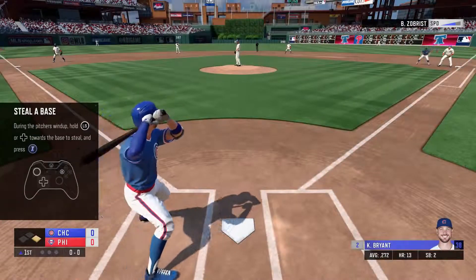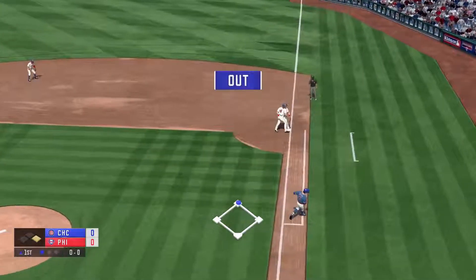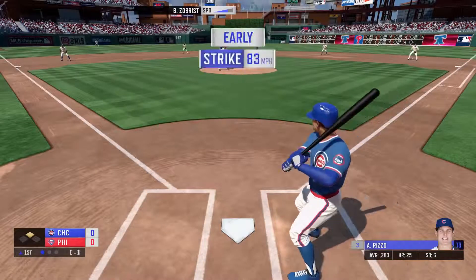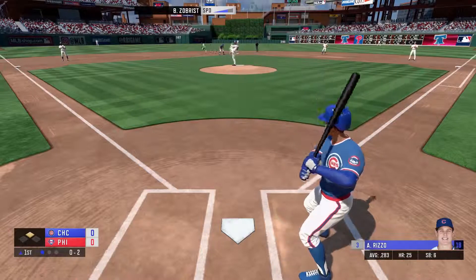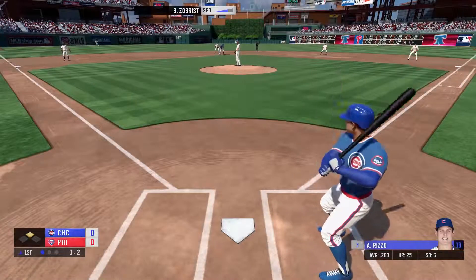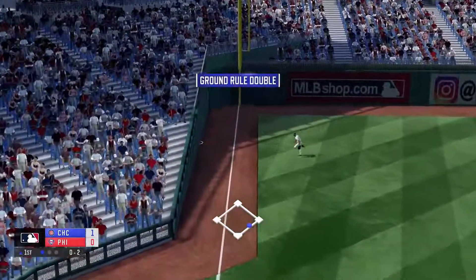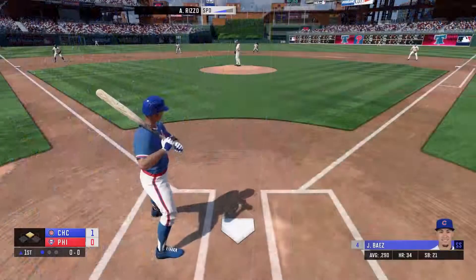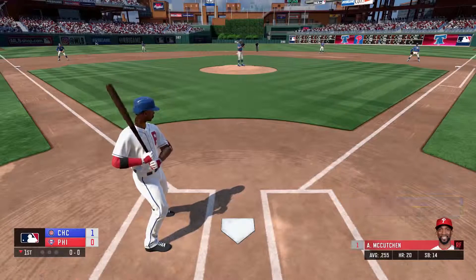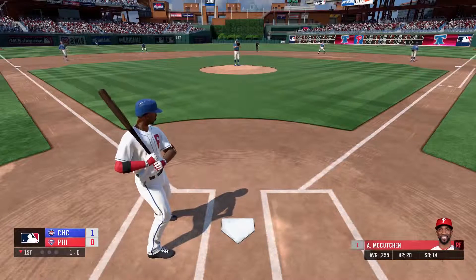Looking at hitting, I really didn't like the fact that you couldn't change the camera angle. It makes it difficult to judge how the ball is going to break and where it's located, making it harder to hit. Not being able to move the camera around took away from the gameplay. With pitching it was the same — you can't really locate your pitches. You just move the pitcher left or right on the mound and throw; it's kind of weird that that's the only way to locate where you want to pitch.